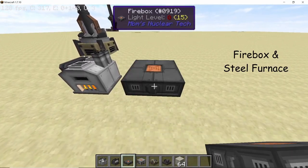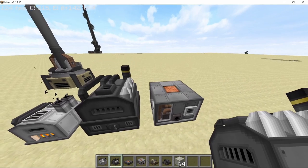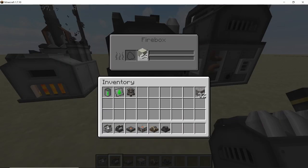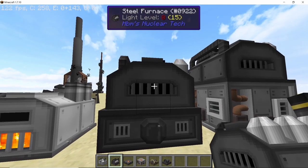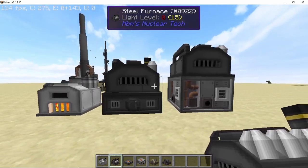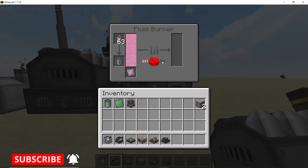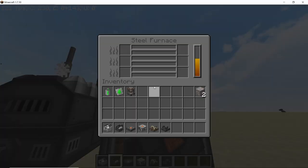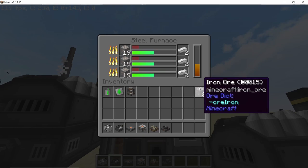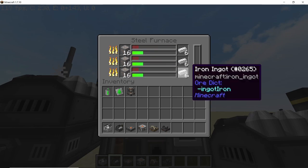Next is the steel furnace, which cannot be placed normally like the iron furnace. For that you need either the solid firebox or the liquid firebox, and you place the furnace on top. The solid firebox works by taking any solid fuel you can place in a furnace to heat up the steel furnace. Once the furnace has enough thermal units it will start smelting. For the fluid firebox you can place any flammable fluid — kerosene is a high-grade fuel and will quickly heat the entire steel furnace. The steel furnace gives you bonus items as output.